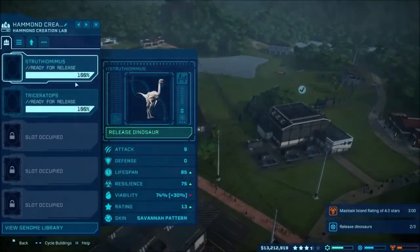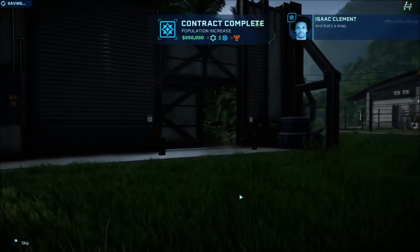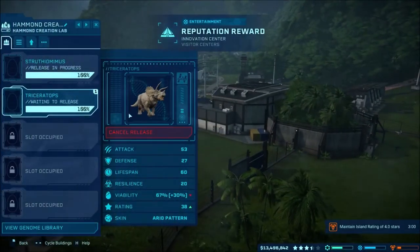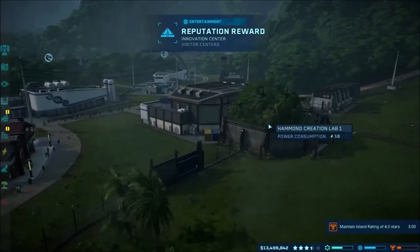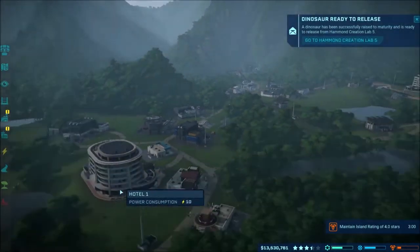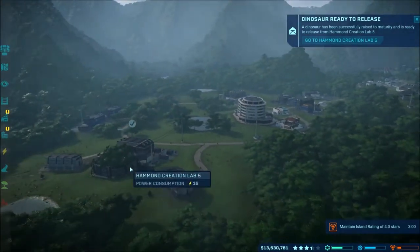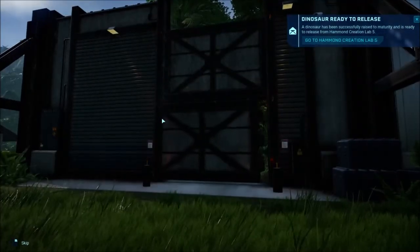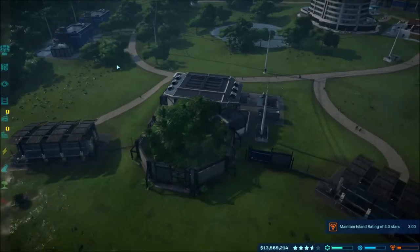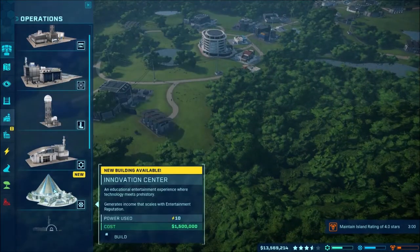Oh yeah, we've got these to release in here too. I guess we just had to release dinos — because when I hear that contract I think you need brand new dinosaurs. Oh yeah, I forgot we did unlock a new building too, that may help some of the ratings. Let's go ahead and release another Draco into there. And we got the Innovation Center!